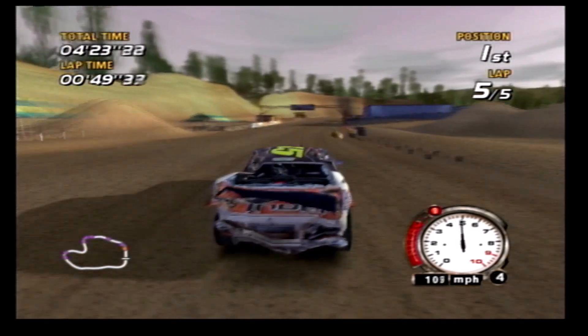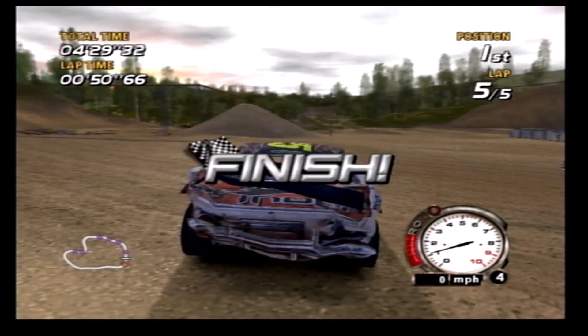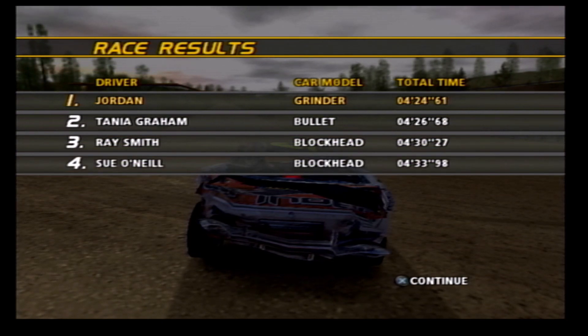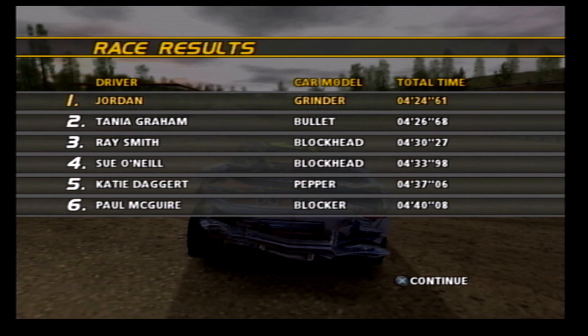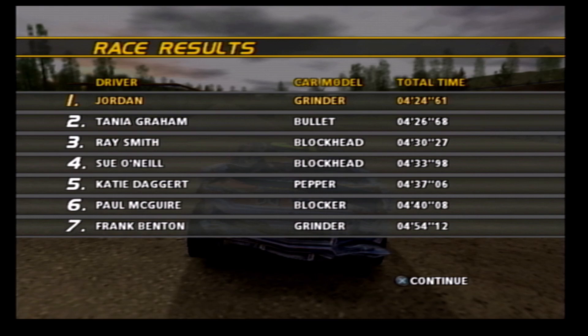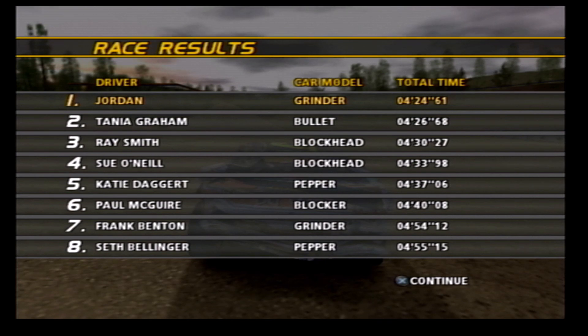Off the final corner, getting some boost, and crossing the line at almost 1:35. It was the Bullet I beat. Tanya finishes second, then Ray finished third in the first of the two Blockheads, followed by Sue fourth, Katie fifth, Paul sixth. Frank in seventh, and Seth — who finished third in the previous race — finishes eighth in this race. What a remarkable turn of events.